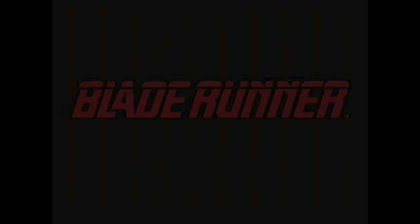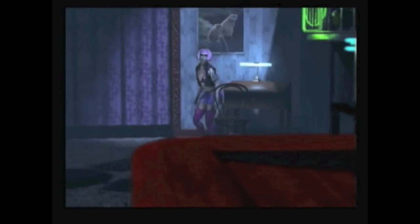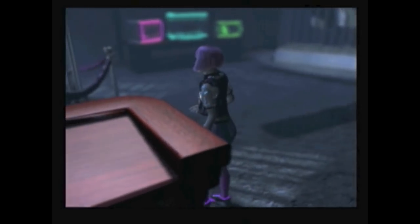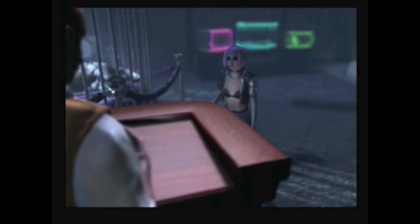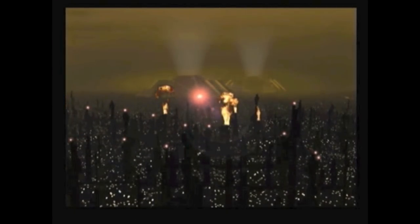Blade Runner is a point-and-click adventure game by Westwood Studios for the PC, released in 1997. This is technically a side story taking place at the same time as the movie, which is perfect for fans like me. The game takes place in a futuristic 2019 — and if you remember, the original movie was released in the early 80s, so 2019 sounded like a long ways away. It takes place in Los Angeles, which has grown to be immense, polluted, dirty, and dangerous. Most people don't want to live there.